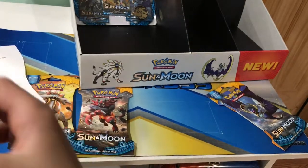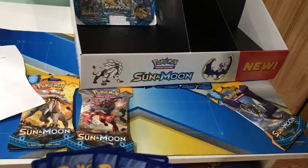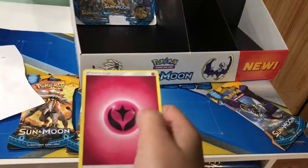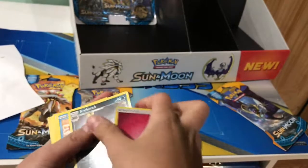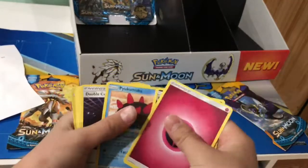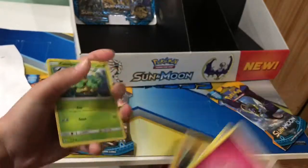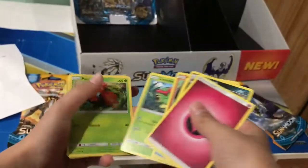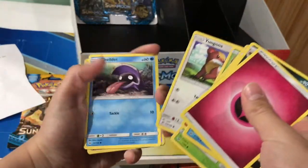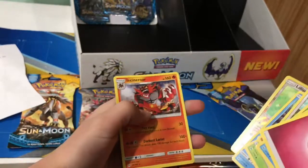We'll give away one code card from this video. One, two, three, four to the front. We got an Energy, a Croconaw, a Pyukumuku, a Double Colorless Energy, a Makuhita, a Caterpie, a Paras, a Yungoos, a Shellder, a Lillipup, and a Cinnabar.